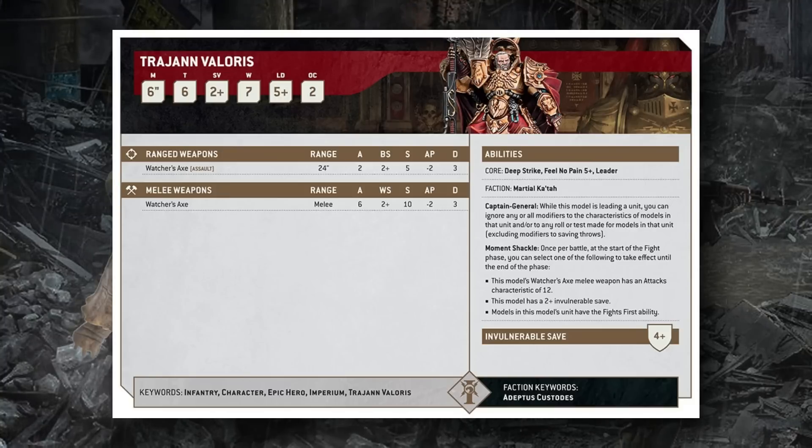It's important to note that as a character in an attached unit he cannot be assigned attacks unless those attacks have the Precision attribute, and your opponent chooses whether to use Precision on him. Most likely if he triggers his 2+ invulnerable save, they won't be attacking him specifically — they'll just attack his unit. But that's a good way to keep him safe, and if his unit is destroyed he can wade into combat and trigger that 2+ invulnerable save himself.